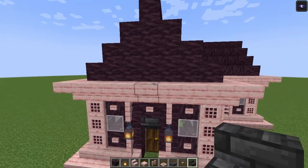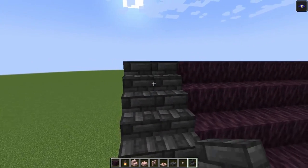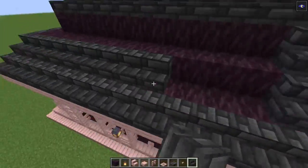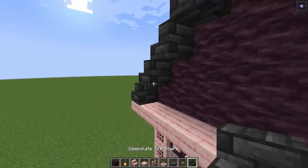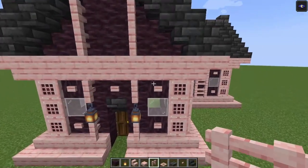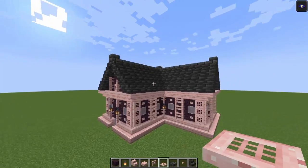We are going to place our deep slate tile stairs in, and after that we are going to change the look of the roof as well. First let's add the roof in, and after that let's decorate it. Then we are going to decorate these sides — go up with some fences, then take some buttons and place them on top and underneath. Over here we're going to go in with some trapdoors. Let's repeat that over here as well.